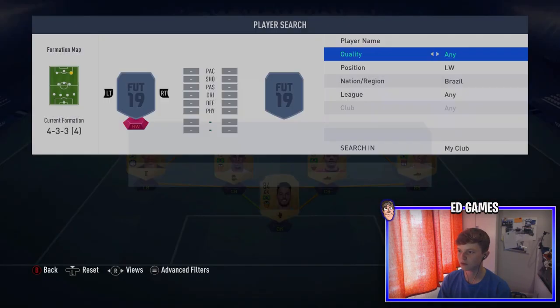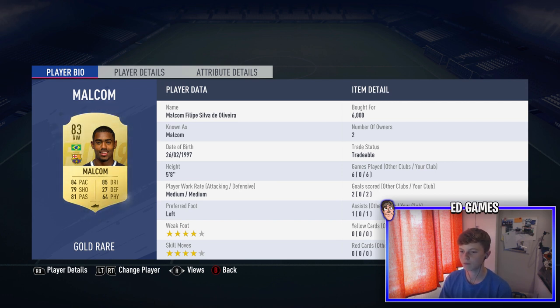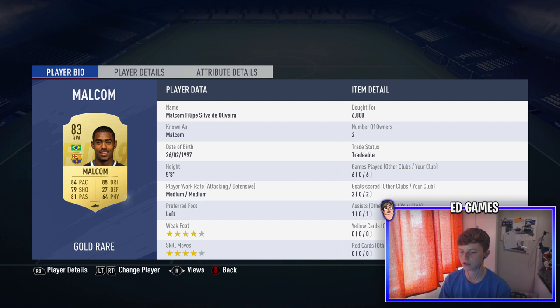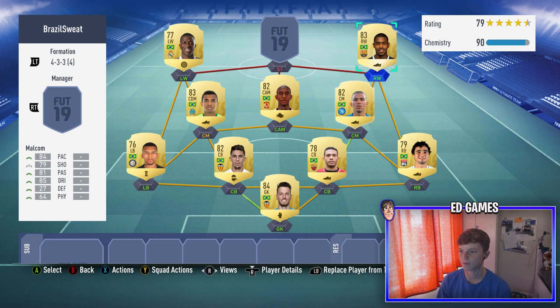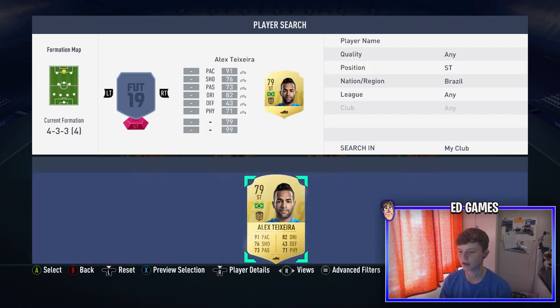Right wing is Malcolm. His price has gone up — around 6-7k now. The only downfall is his medium/medium work rates, and he's left-footed on the right wing, though you could swap the wingers around. He's got four-star weak foot and four-star skill moves — so you can shoot with either foot. 79 shooting for a winger is decent with great shot power and long shots. 96 agility and 89 dribbling — all-round great card.